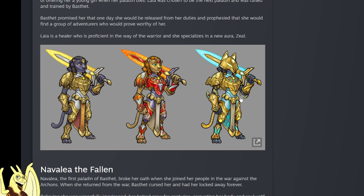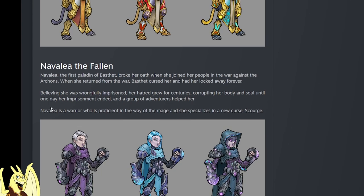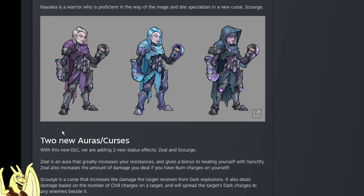Different skins: panther, lion, and a crazy futuristic halo warrior. And there's the emo goth girl we were teased about - oh she's got fists. Navalia the first paladin - Bastet broke her oath when she joined her people in the war against the archons. When she needed to return from the war, Bastet crushed her and had her locked away forever. Believing she was wrongfully imprisoned, her hatred grew for centuries, crafting her body and soul. One day her imprisonment ended and adventurers helped her. Navalia is a warrior proficient in the way of the mage and she specializes in the curse: Scourge.